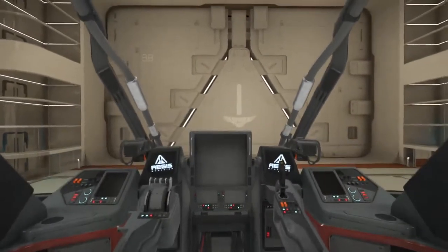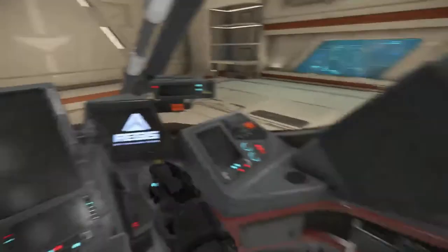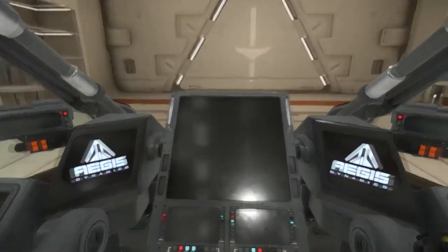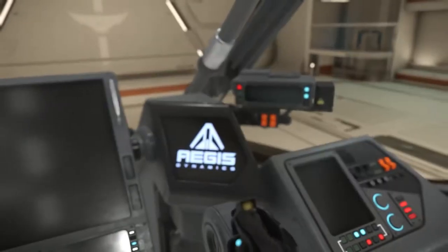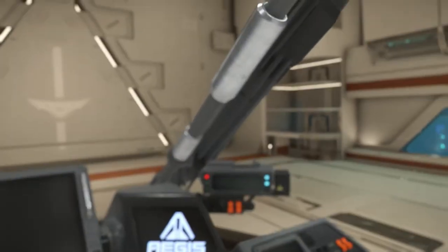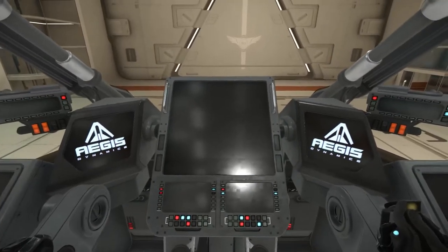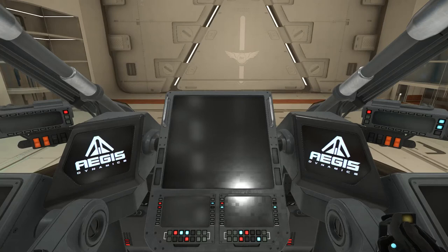Moving forward to the cockpit — let's get into the chair. Cool animation: a couple of extra screens pop out, line up, and my hands go on the HOTAS. From here I can mouse-wheel to zoom in on the panels. If you're having trouble seeing them you can lean in. These three displays in the center are gigantic — big, big, big.